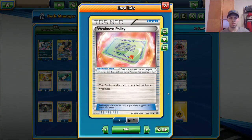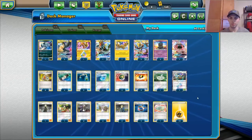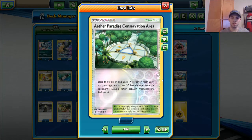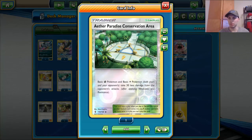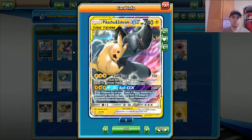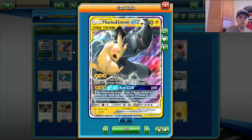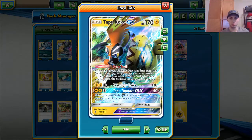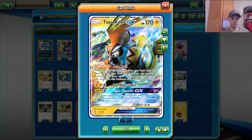For people that are facing Marshadow GX or Lucario decks, there's a one-of Weakness Policy — which makes a Pokemon it's attached to have no weakness. Incredibly powerful card in the right spot. Another card he played that I like in this deck — though I get concerned because there's so much Lightning going around — is Aether Paradise Conservation Area. Basic Grass and basic Lightning Pokemon take 30 less damage from opponent's attacks, so you basically have a minus-30 damage reduction on your Pikachu Zekrom and a little more bulk on your Zapdos.